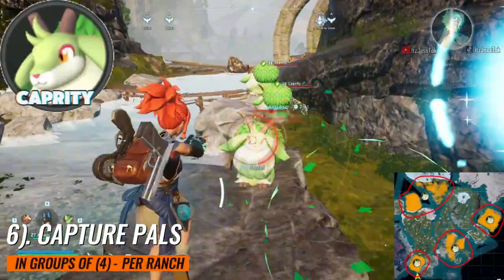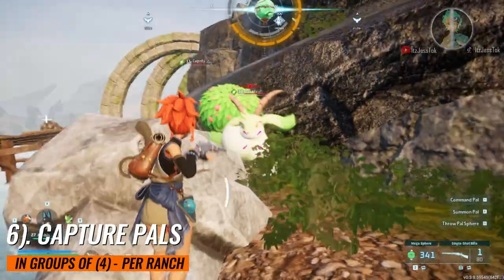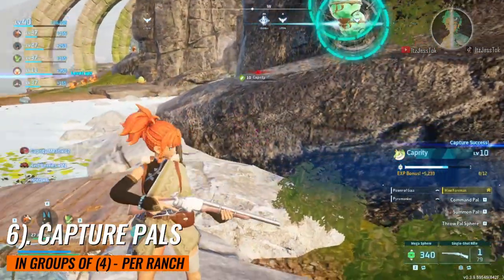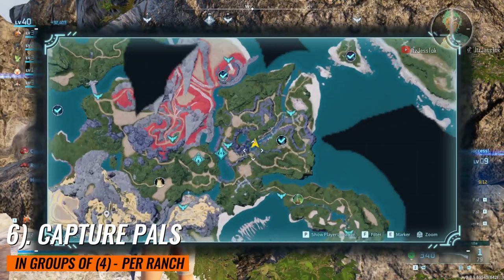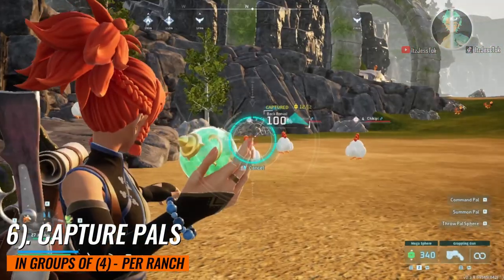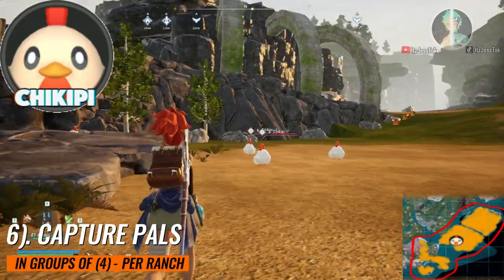These are the ones that produce red berries. This way, you don't have to rely on your farming pals — the harvesting and planting pals — to be working overtime consistently for red berry plants versus wheat plants. This way you get two birds with one stone, because you only have so many slots available to you in your pal box at the base.